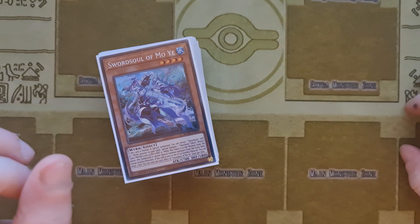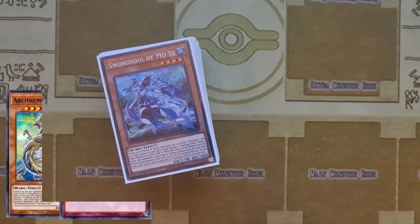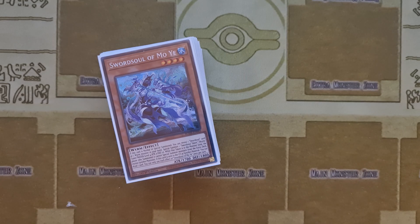Losing cards like Arch Nemesis Protos and Imperial Order do significantly hurt the deck, as well as two copies of Pot of Desires, but there are so many strategies that can now be implemented in the deck to try and make it even stronger.